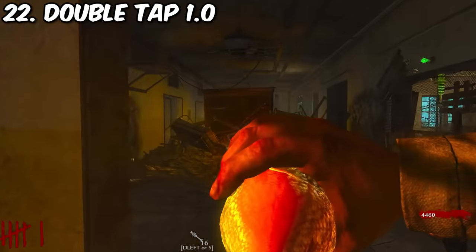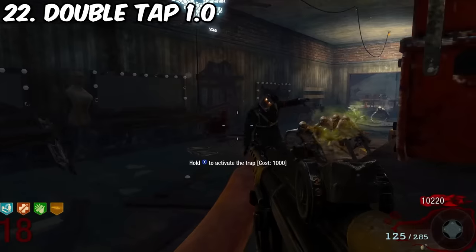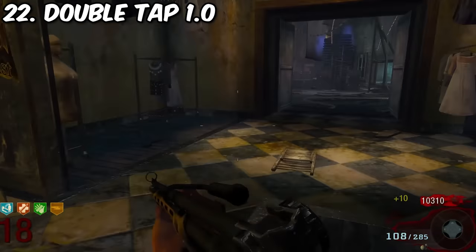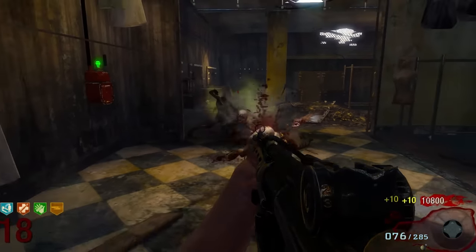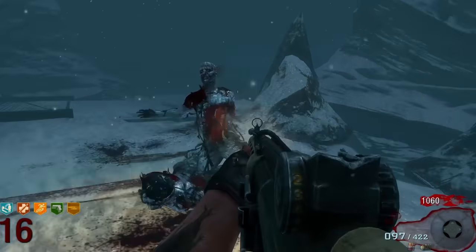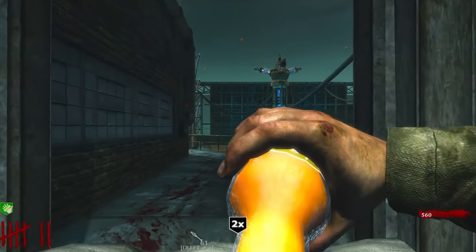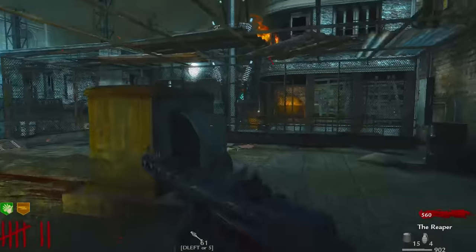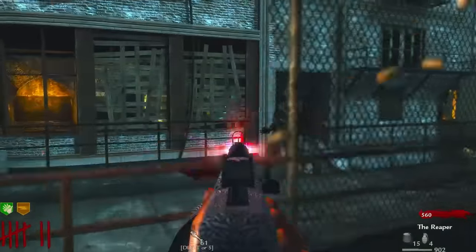Number 22 goes to OG Double Tap 1.0. It increases your rate of fire — that's it. It does kill zombies quicker but also burns through ammo quicker. It's a double-edged sword. The only weapons it has any real impact on are full autos with slow fire rates. It's one of the OG four, it's endearing, and you can only get four perks in those OG games, so you may as well.